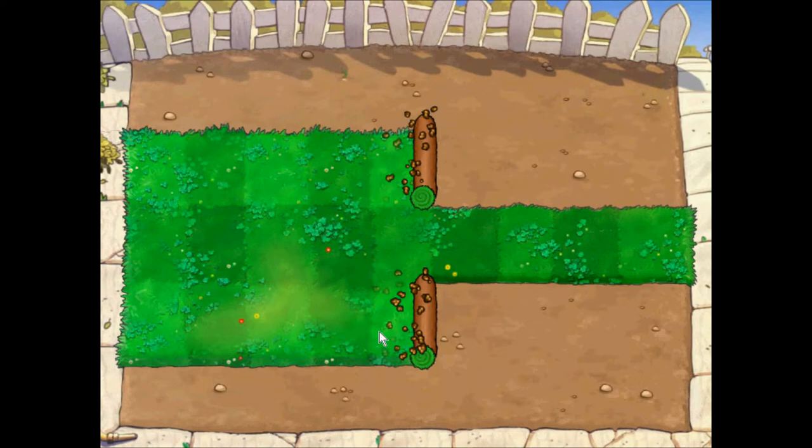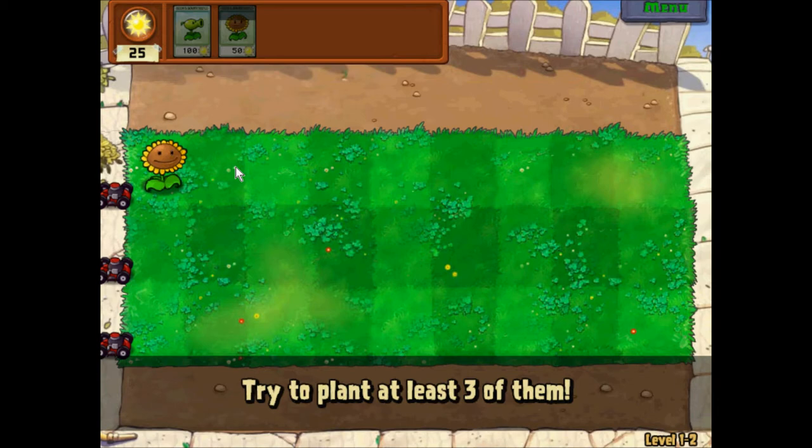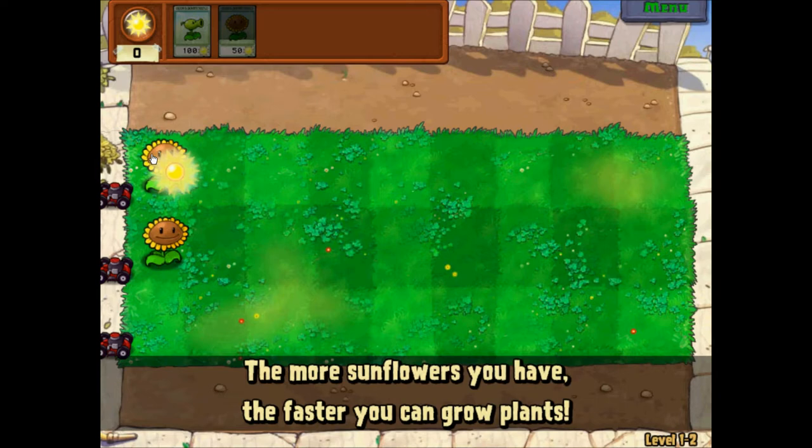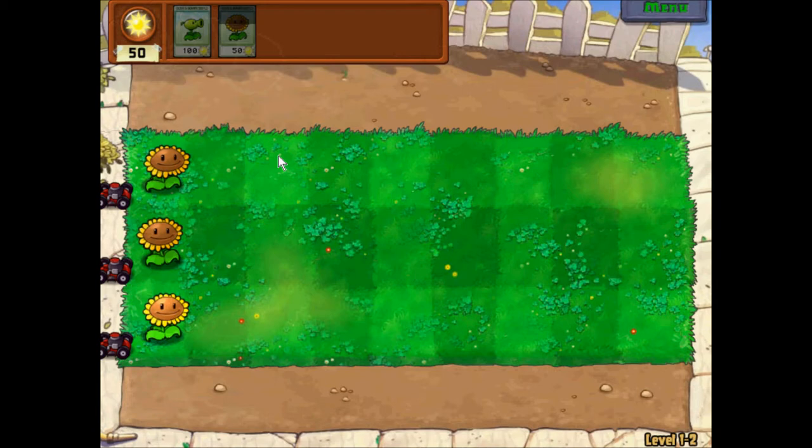More zombies. Sunflowers are an extremely important plant. Try to plant at least three of them. The more sunflowers you have, the faster you can grow plants. In this case, I'm gonna plant two rows of sunflowers.